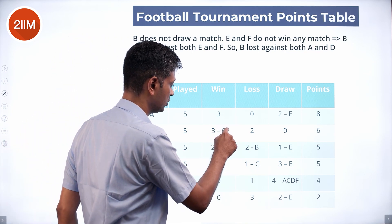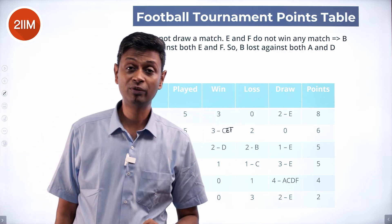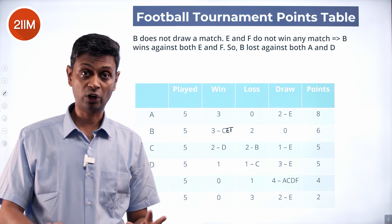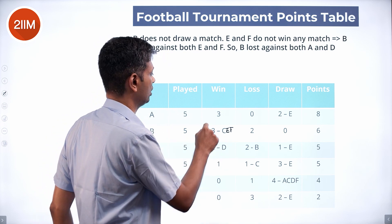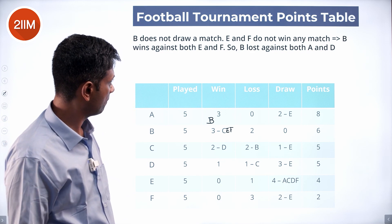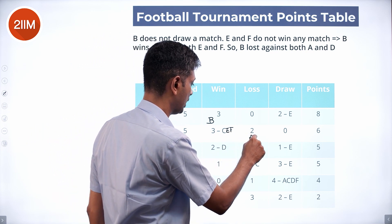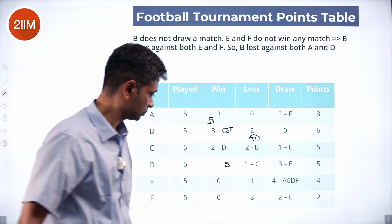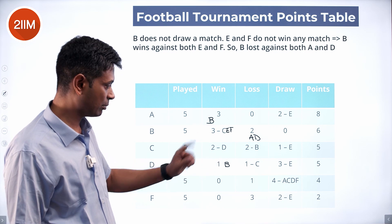We have accounted for B's three wins. A only wins or loses — no draws and no losses — so A has not lost to B. B has not won against A, so A and D must be B's losses. That means D has won against B.